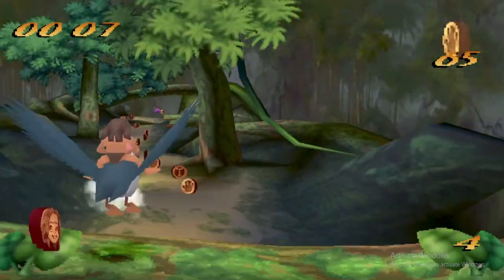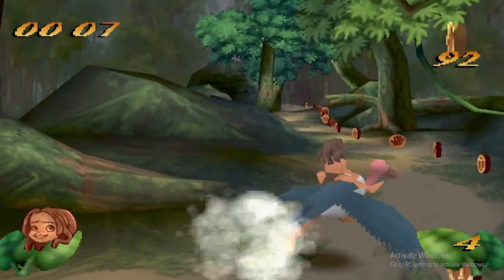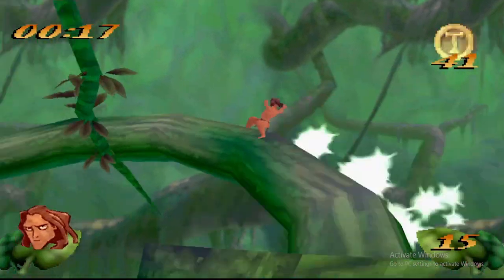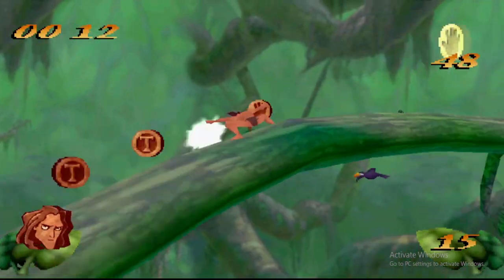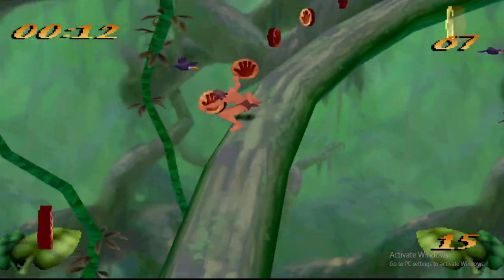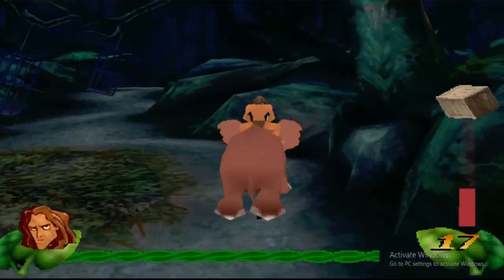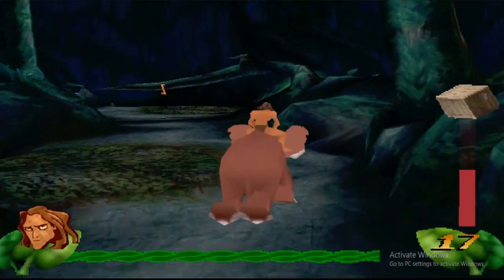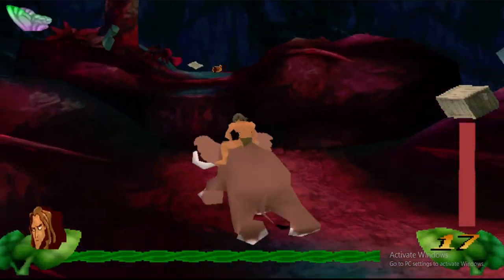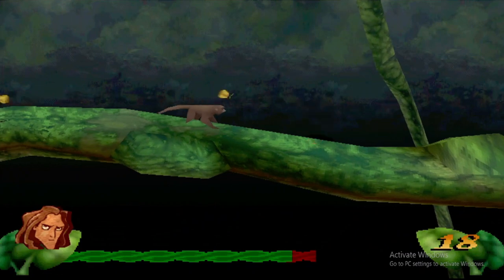Tarzan's main method of attacking enemies is by throwing assorted fruits, which can be thrown both overhand and underhand for varying throwing distances and come in four different levels of power marked by their colors. A knife can also be found in certain levels and used as a close combat weapon, and certain other weapons such as a spear and a parasol are exclusively used in specific levels. Tarzan's health status is represented by a life bar that depletes as he is harmed by enemies and other hazards. The health bar can be refilled by collecting bananas, which are hidden in banana trees and other areas throughout levels. Levels feature several different collectible items, such as coins that earn the player an extra life when 100 of them are collected, and four pieces of a pencil sketch which are hidden throughout the level and unlock a bonus level when collected.